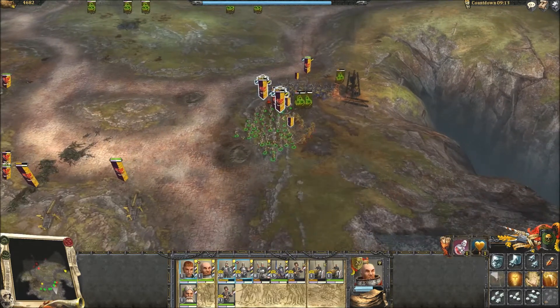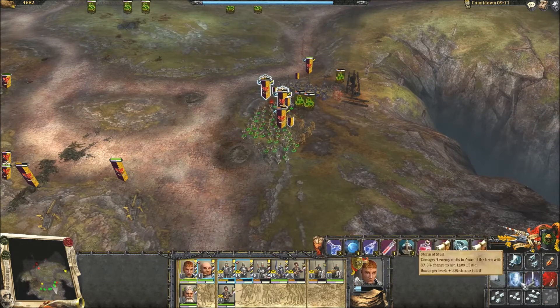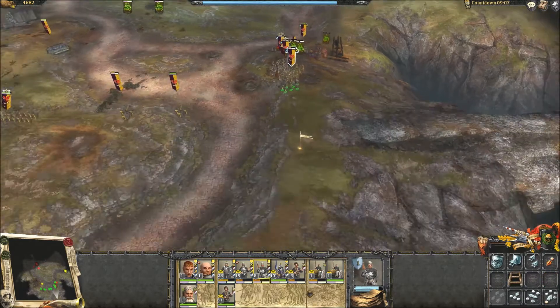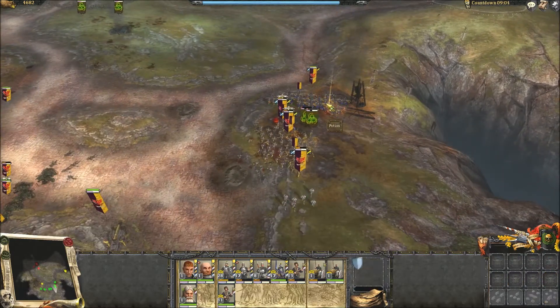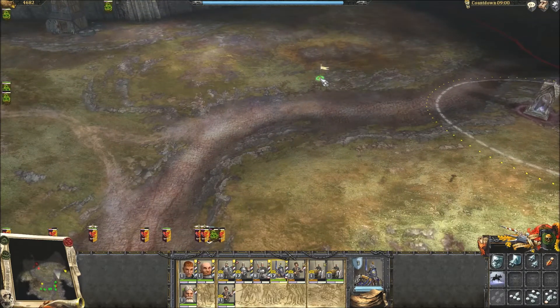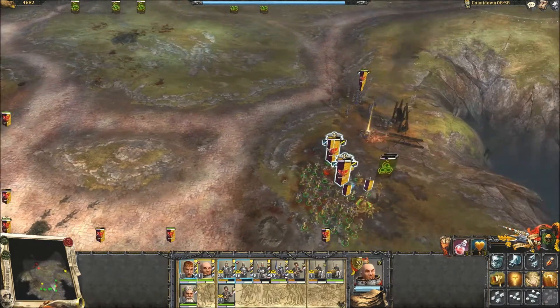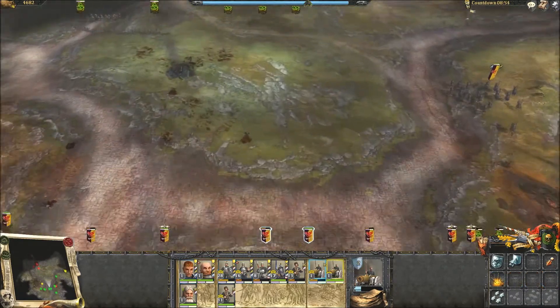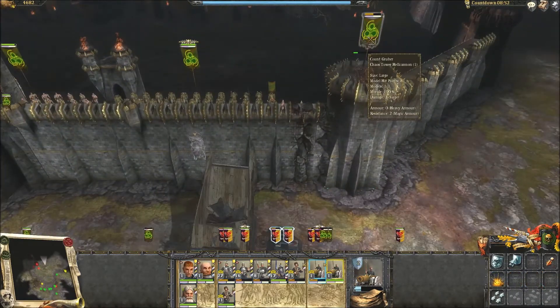I decided to retreat the greatswords because I want to save them — they're very expensive and very good. The knights managed to take out the spawn, which is good, because now they can go bait that tower.